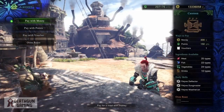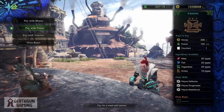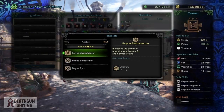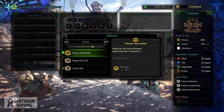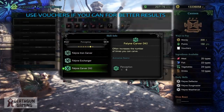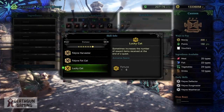Last but not least I want to talk about food. There are some skills you want to take into account to maximize your gains when hunting for that elusive gem. There are 2 skills to consider: first is Feline Carver, which increases the number of times you can carve — use this if you're going for the kill. If you're going for the capture, use Lucky Cat, which sometimes increases the number of reward items you receive. You can only have one or the other, so remember one is for killing a monster while the other is for capturing.